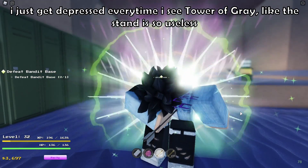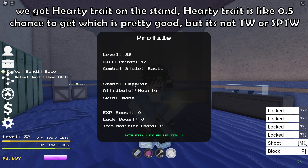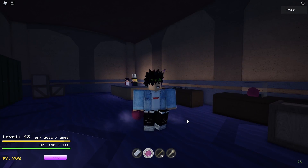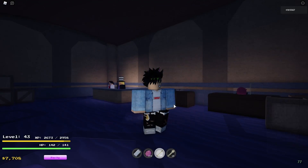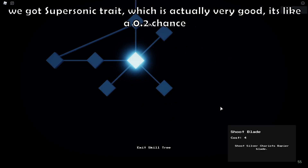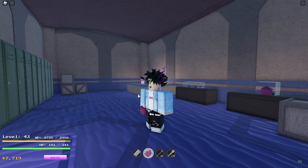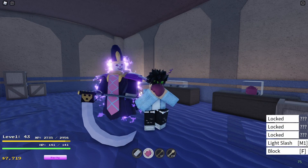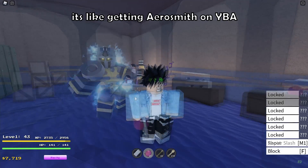I just get depressed every time I see Tower of Gray — the stand is so useless. We got Hearty Tray on the stand; Hearty Tray is like 0.5 chance to get, which is pretty good, but it's not TW or SP TW. Star Platinum is all right. We got Supersonic Tray which is actually very good, it's like a 0.2 chance — that's stored. Let's continue using our arrows. Tower of Gray should be renamed to Tower of Disappointment; it's like getting Aerosmith on YBA.